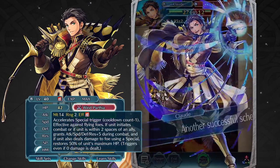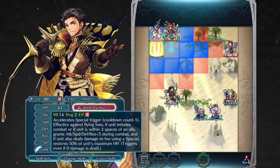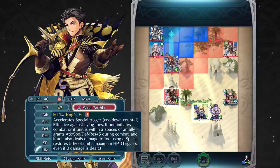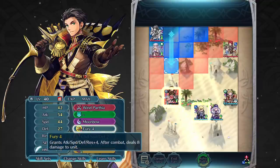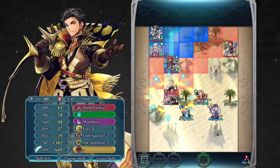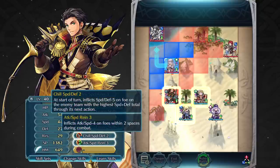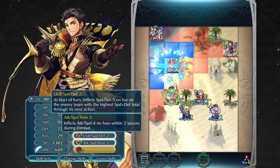Claude's entire set focuses on giving himself boosts and inflicting penalties on foes if attacking on the player phase or within two spaces of an ally on the enemy phase. He can get a plus 9 to his already incredible speed using the effects of Fury 4 and Wind Parthia. Since Chill Speed Defense and Attack Speed Rain also inflict penalties on his foe's speed, Claude will rarely get doubled.